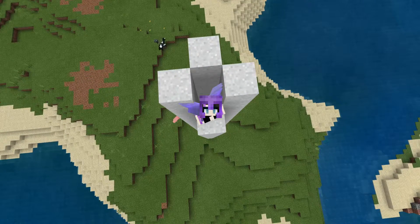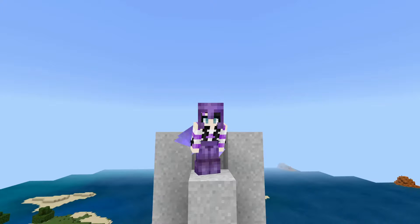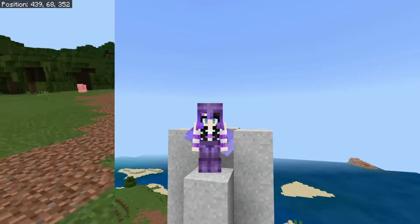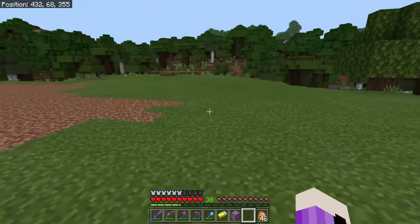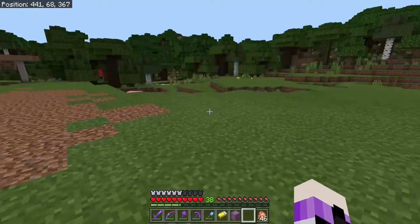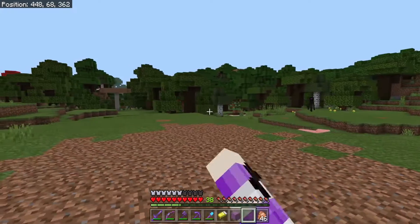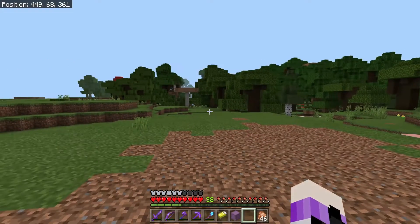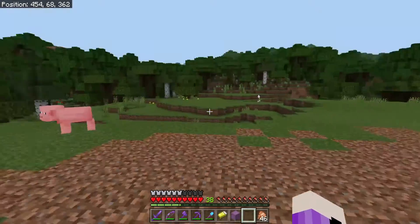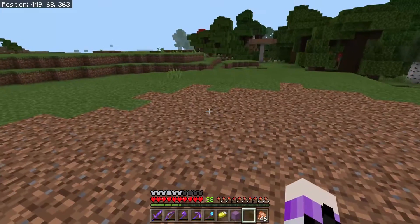I'm getting white concrete and some red concrete — yeah, this is going to take a little while. I'm going to flatten this area a little bit. What's going to happen is I'll start the village here and then it's probably going to encroach into the dark oak forest, so it'll be fine. I'm probably going to surround the area with some dark oak anyway.